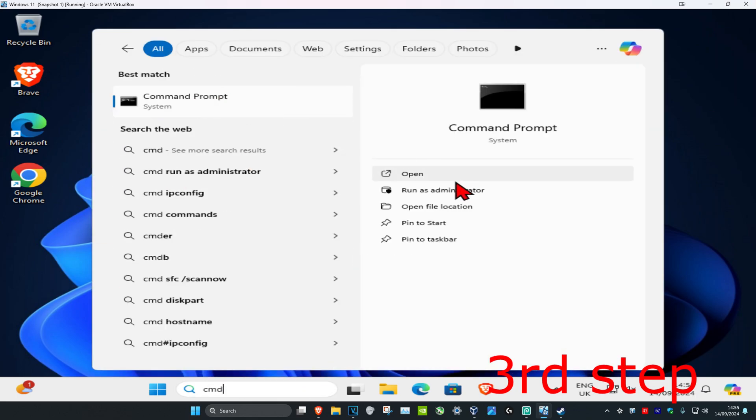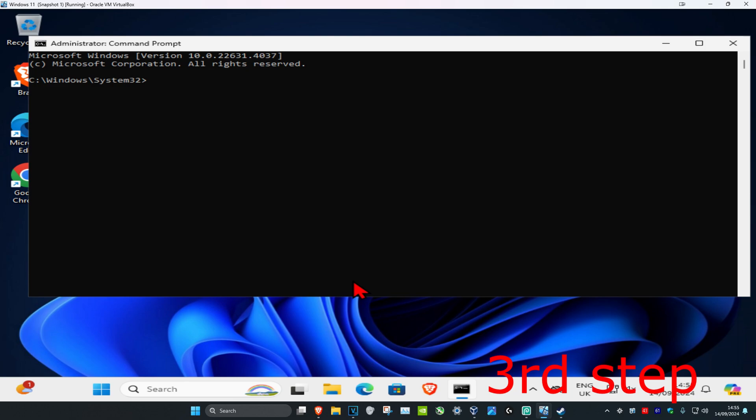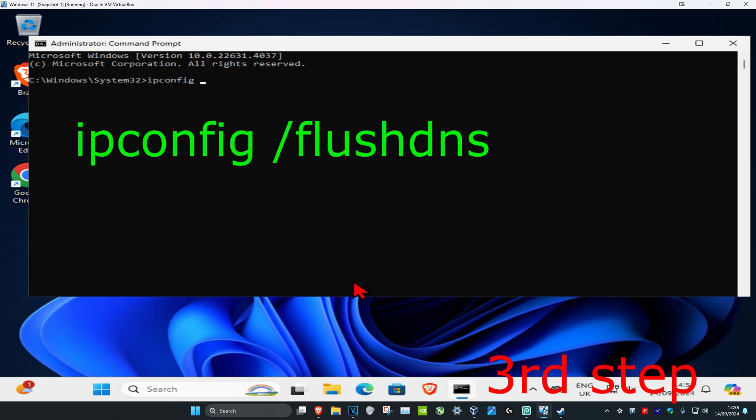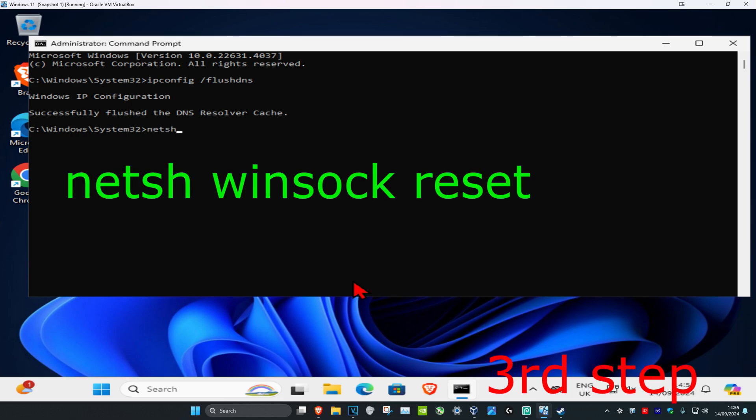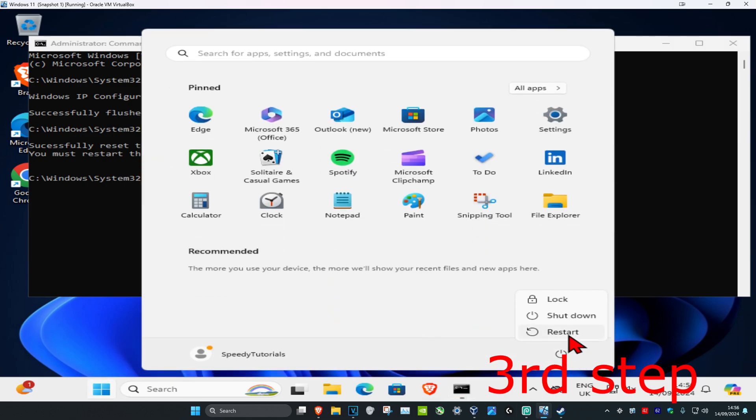For the last step, head over to search and type in 'cmd', then run it as administrator and click Yes. Once you run this, type in 'ipconfig /flushdns' and press Enter, then type in 'netsh winsock reset' and press Enter again. Once you complete all the steps, restart your computer and the problem should be fixed.